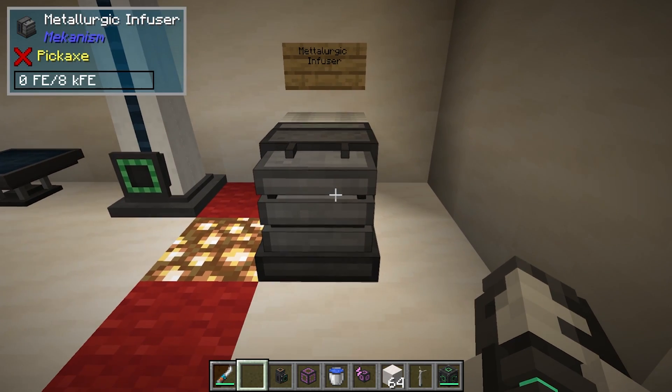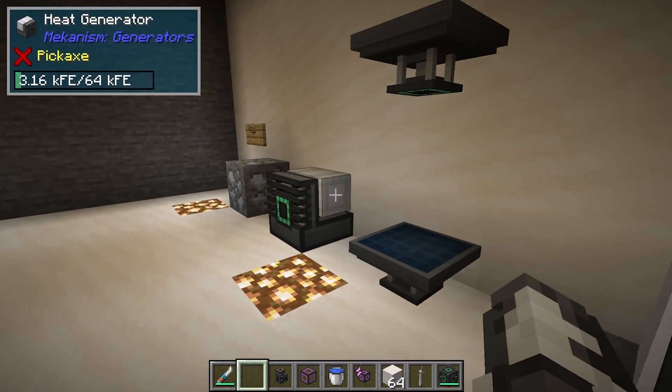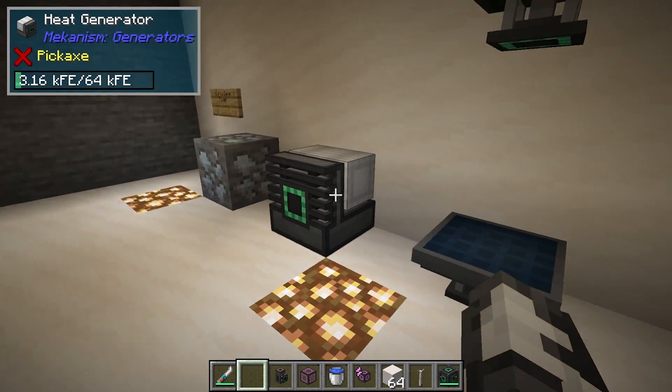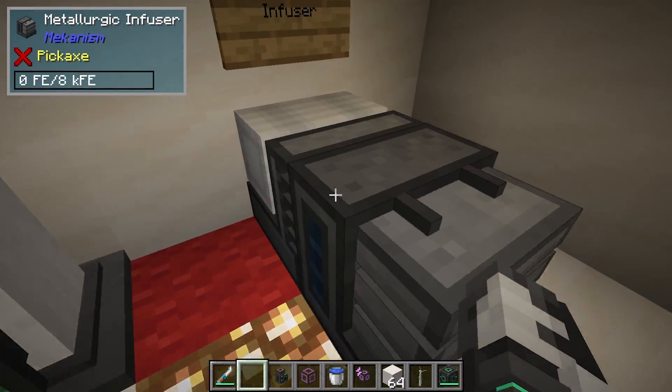The ingredients we're going to need use a Metallurgic Infuser. This is one of the most basic machines you can make in Mekanism. The Heat Generator does not need it — I would recommend starting with a Heat Generator to power your Metallurgic Infuser.